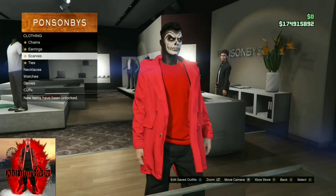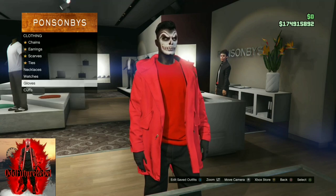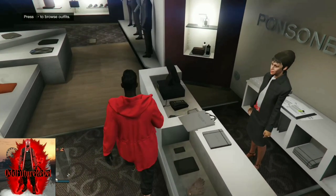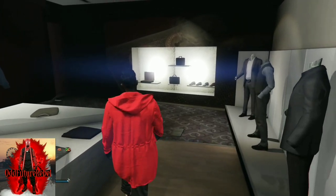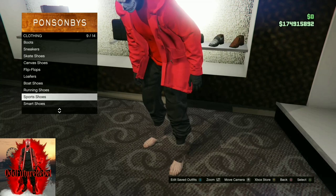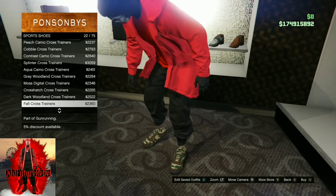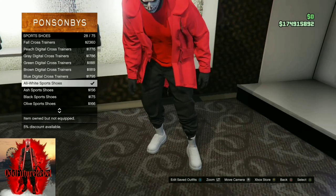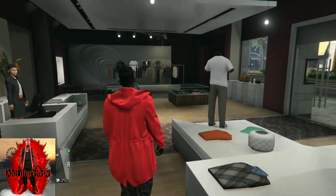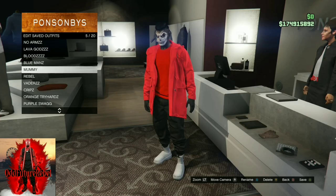Go to Accessories, then Gloves, scroll all the way down, and buy the black tactical gloves. After that, make your way to the shoe section and go to Sport Shoes, scroll down, and purchase the all-white sport shoes. Once you've done that, make your way to the front counter and save this as an outfit at least once.